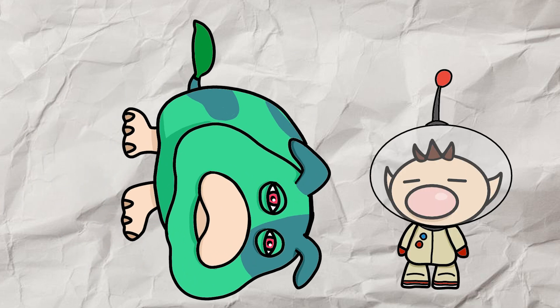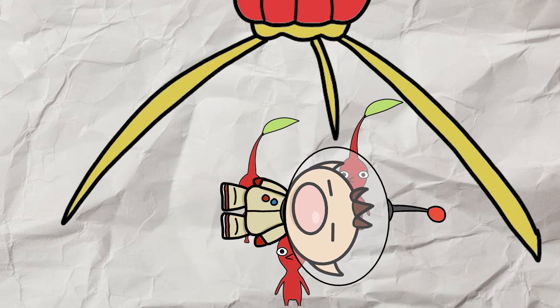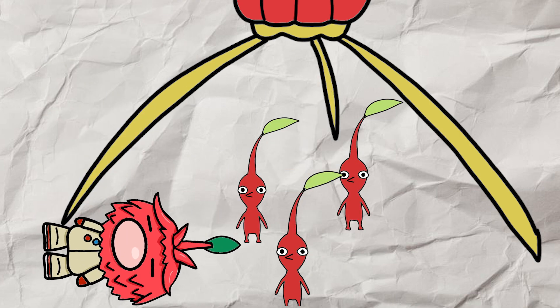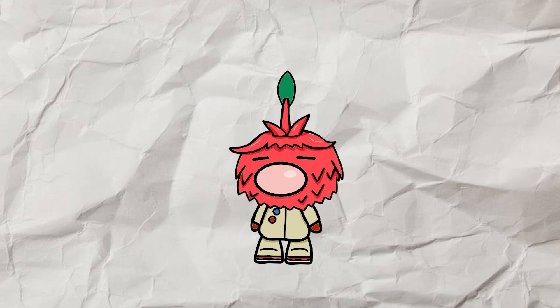Realizing that Moss' symptoms are because she's leaving the planet, Olimar returns to the planet, but his life support system fails when he gets there. The Pikmin bring Olimar to their onion and send him up into it, which turns him into a being covered in leaves, aka a leafling, that can breathe the air on the planet.